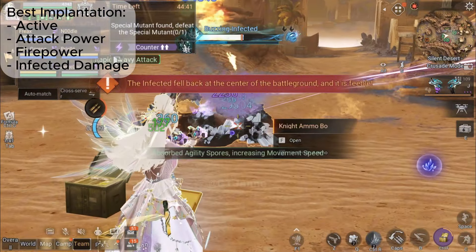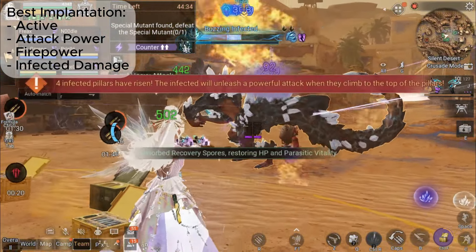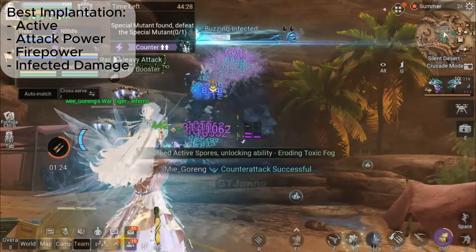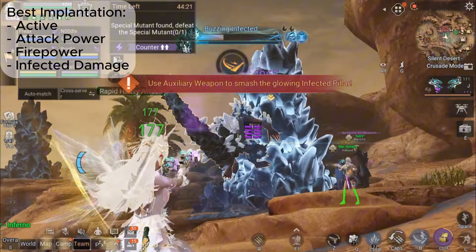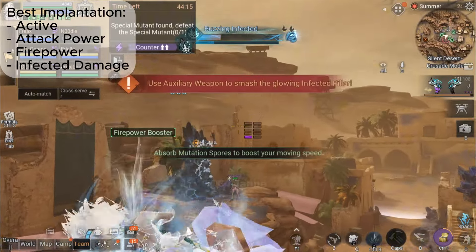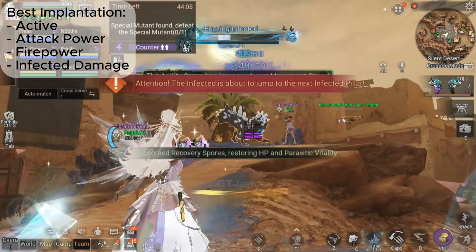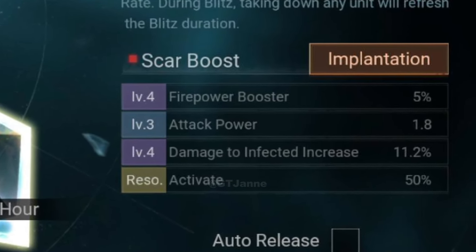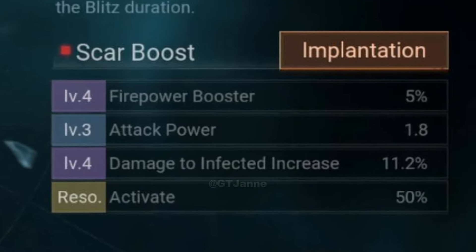Now let's talk about Damage to Infected. Most of the time in LifeAfter you're battling infected enemies, so it makes sense to invest in attributes that specifically enhance your effectiveness against them. Damage to Infected boosts the damage you deal to these enemies, making it a key attribute in your configuration. By stacking this with Attack Power and Fire Power, you create a well-rounded build that maximizes your effectiveness against the most common threat in the game, significantly improving your reliability in fights.